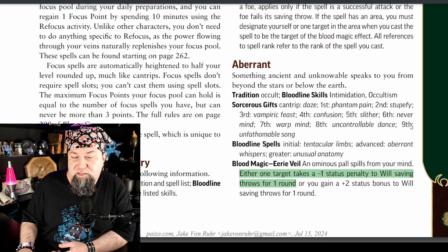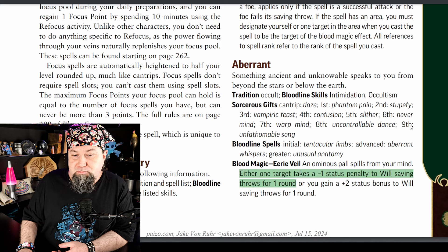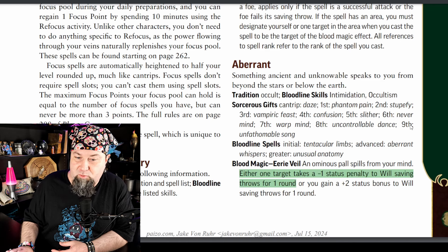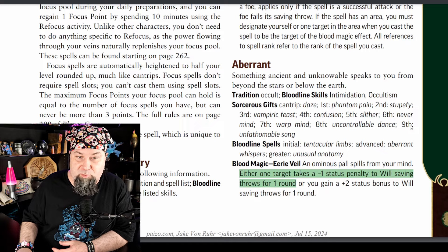Many bloodlines have changed, but the dragon one and the elemental one have changed a lot. Aberrant: none of the spells changed as far as I could tell, so the blood magic is the change. Blood magic for Aberrant now says an ominous pall spills from your mind — either one target takes a minus one status penalty to will saving throws for one round, or you gain a plus two status bonus to will saving throws for one round. The negative one to an enemy is the new part.